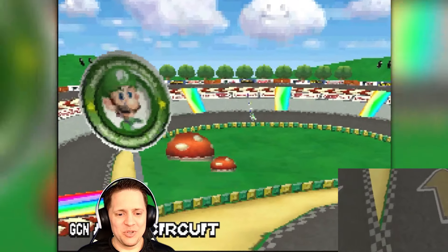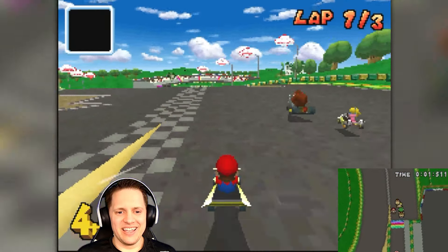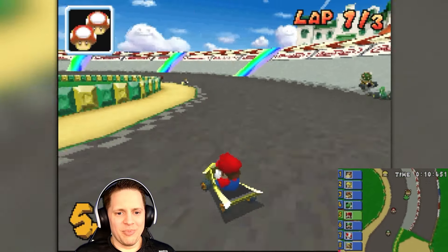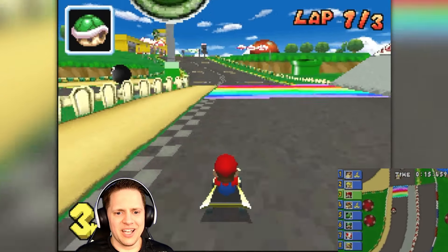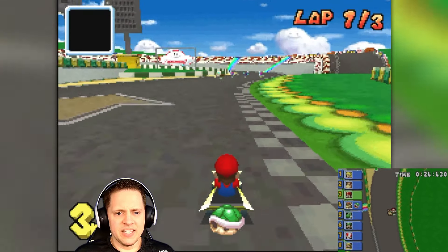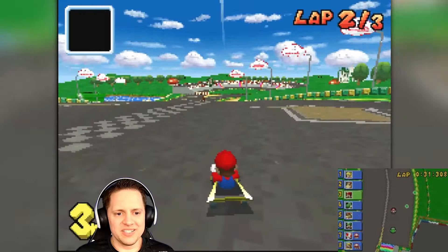Now we're on the GameCube Luigi Circuit — this one's a classic! It's like I never do as well as the others with the boost off the start; I'm in about fifth place. I got a green shell but I probably shouldn't have thrown it. I feel like I'm so slow and there are so many straightaways in this one. Get out of here, Bowser!